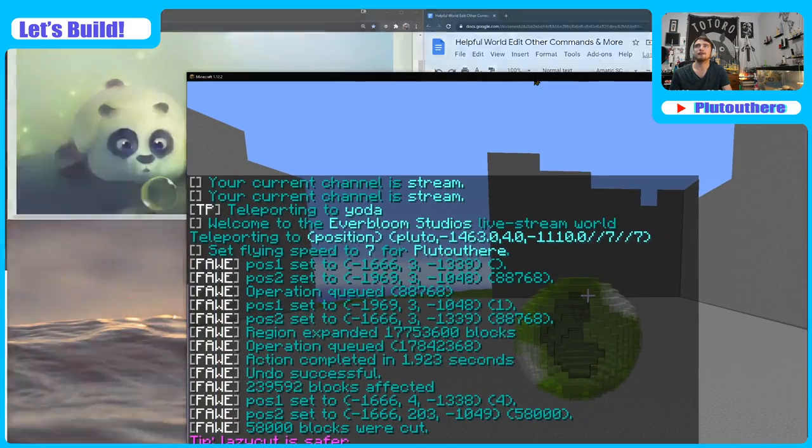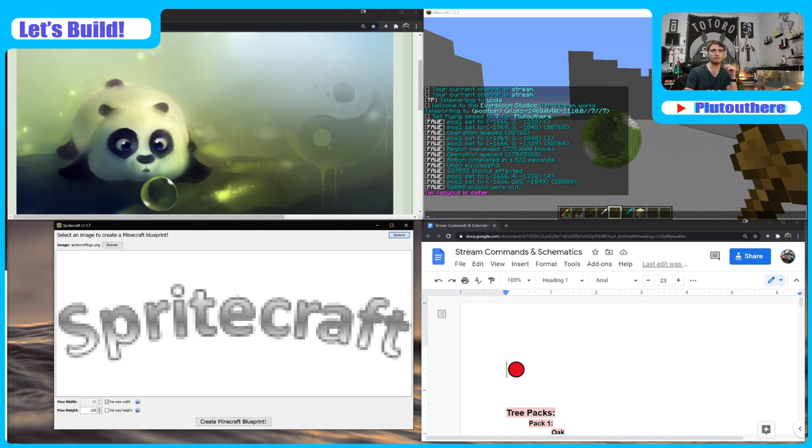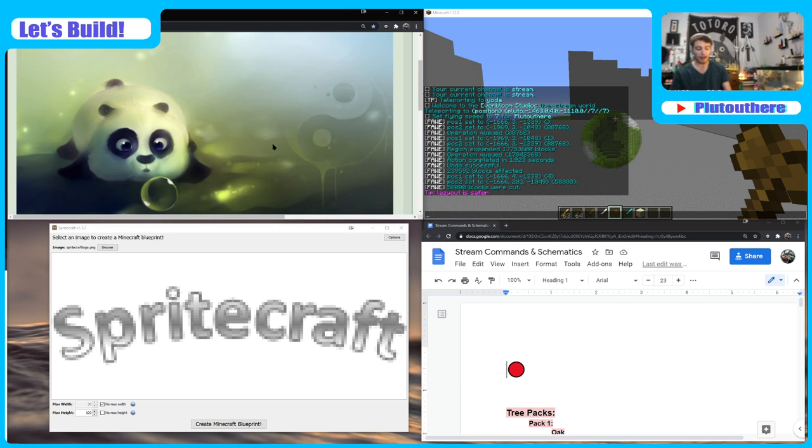We might want to bring the back wall more forward, but it's fine for now. Basically what I want to do is get the general vibe going. To do that I want to try something — I have no idea how well this is going to work because I don't know how well SpriteCraft is going to take the colors. Let's go ahead and open up SpriteCraft. This basically turns any picture you want into Minecraft pixel art.